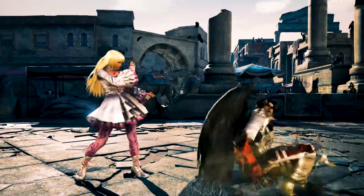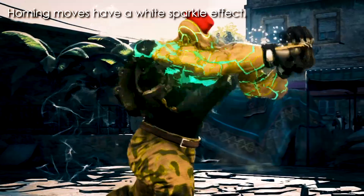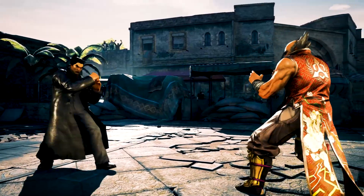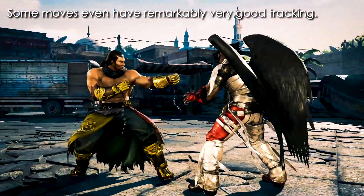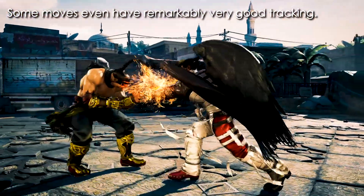And some special moves in the game are homing moves, which you will know are homing because they will have a white sparkle effect whenever you do them. And for some moves like Feng's b+4 and Devil Jin's laser scraper, they track very well to both sides, even though they are not registered as legitimate homing moves.